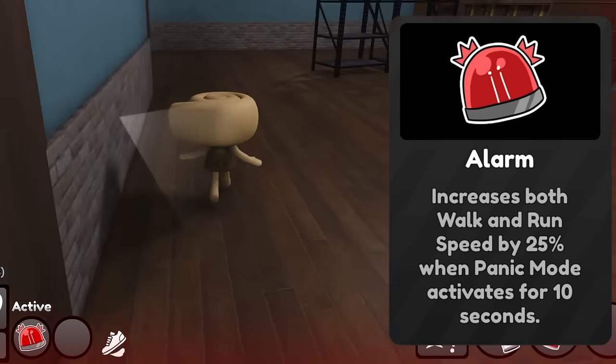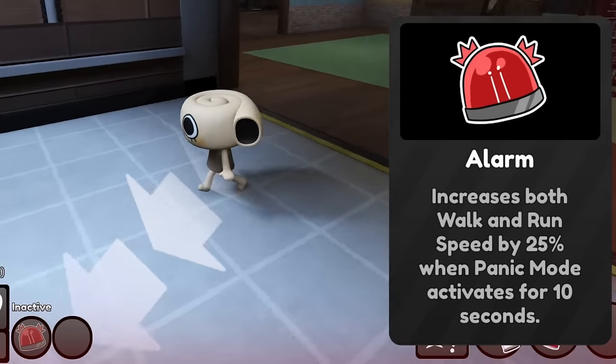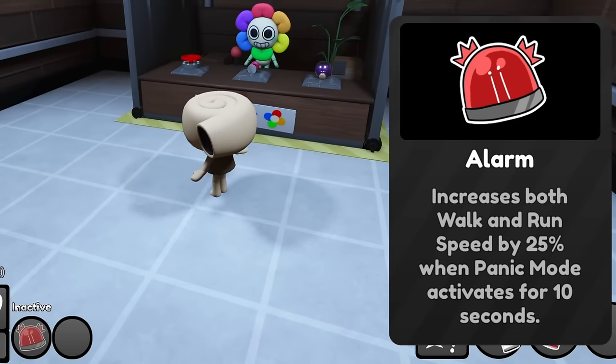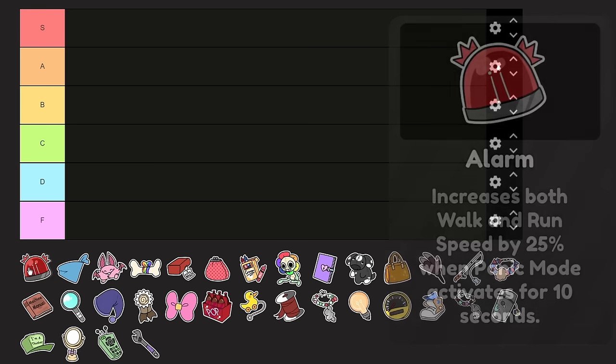Have you played with ALARM? I used it like once or twice. I remember using it with Shelly — it's really fun with Shelly. Honestly, the only reason I would ever use ALARM is probably with Shelly; I don't really see a need for it for any other toon. I would give it B tier — it's really good for those lower speed toons getting some extra speed to get to the elevator, especially if they're pretty far away. Putting it on Shrimpo feels like a necessity sometimes. B tier.